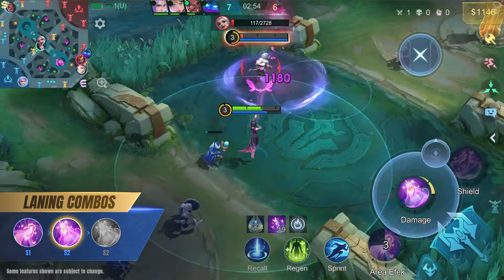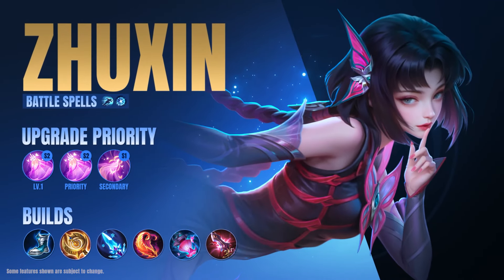Once the enemy has enough stacks, throw them into the minions for additional damage. In teamfights, use Jushin's ultimate to blink into a good position, then follow up with her first skill to slow the enemy team, and use her second skill to build stacks at a safe distance.